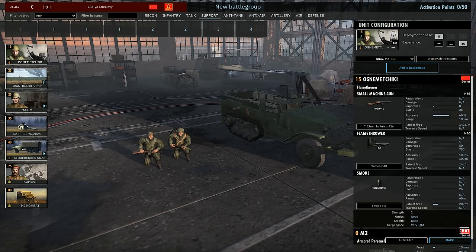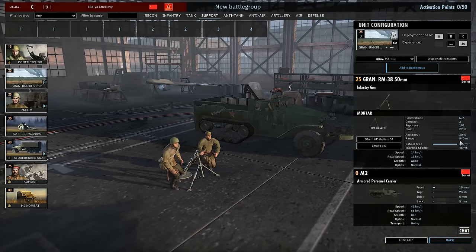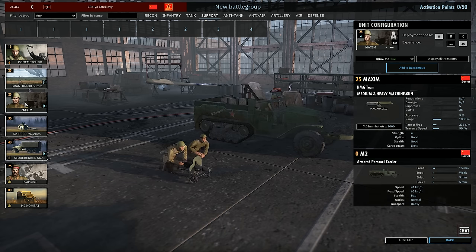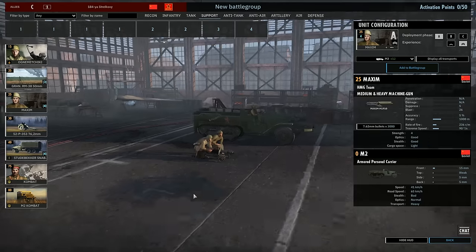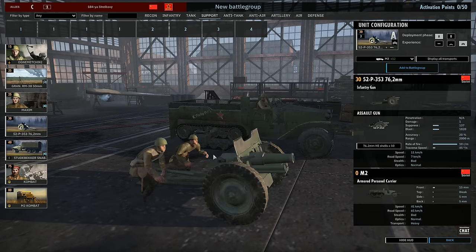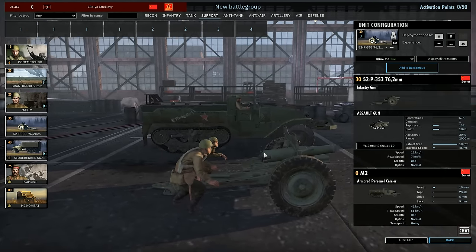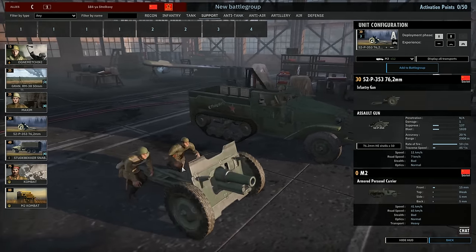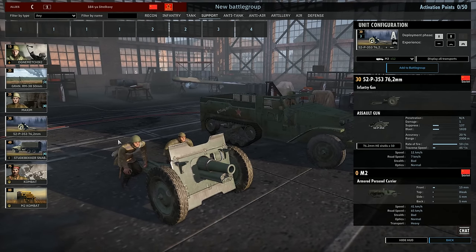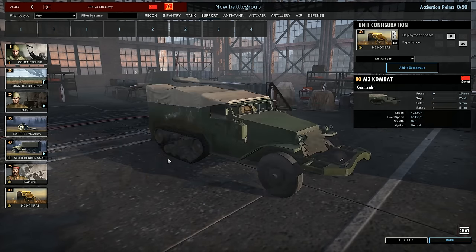In the Support tab, we have Flamethrower Infantry. We have 50mm Mortars, although I don't think the stats are correct — it only says 500m range, so don't use them for now. We have the Maxim Machine Gun, 1,000m range, decent rate of fire — not the best machine gun but the only one we have. We have the 76.2mm Infantry Gun, really good at suppressing anything including tanks. The best purpose I found for it is assaulting towns — have a few of these giving fire support and you can stun anything in that town. Supply trucks, Commander Infantry, and a Commander M2 Combat.